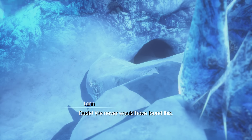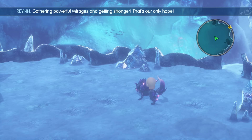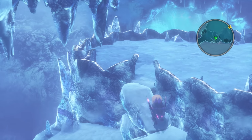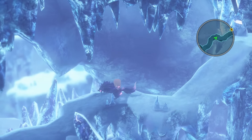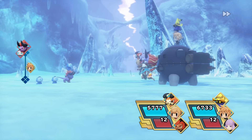Once Breffia shows you the extra path inside Icicle Ridge, congratulations — you have now found your new XP farming spot. You can stay here now or come back later. It's a great spot for farming, mainly because there's a save point right there and an exit gate, and this place works a lot like the extra area inside Nether Nebula does.